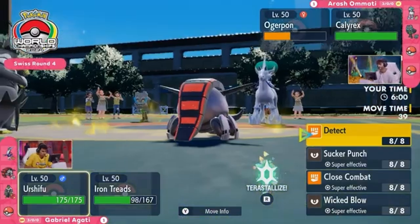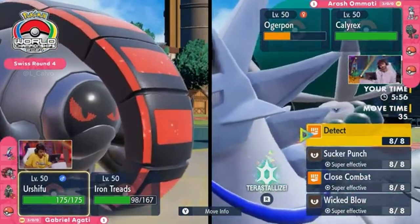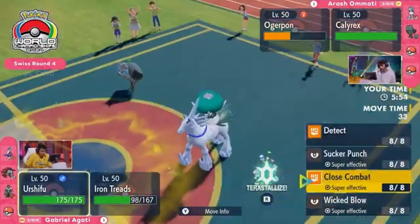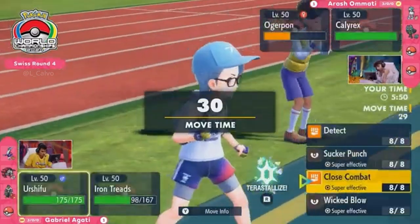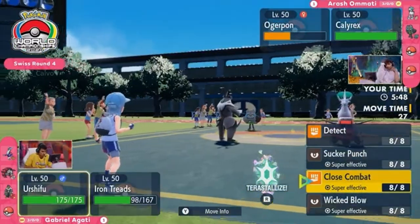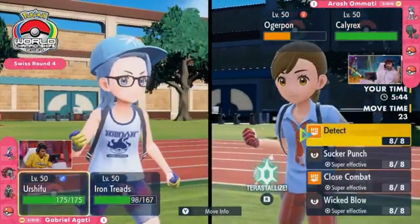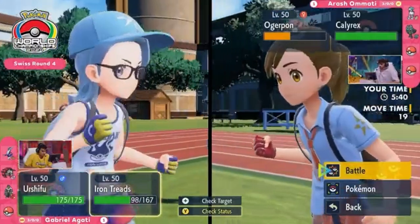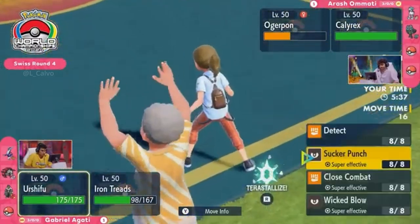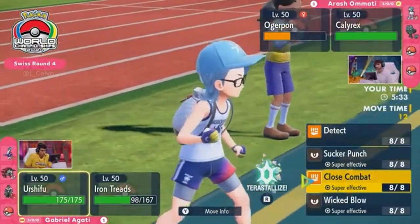Because of that, Ogre Pon's still not in that bad of a spot. If Rock Slides connect from here on out it could be fine, especially with Urshifu coming in — you do have Sucker Punch which is a priority move, so you have to be a little careful. Being faster because of the ability is a big deal — the turnover will be a little awkward. If Iron Treads knocks out Ogre Pon, even with Follow Me, Urshifu would be able to take a swing at Calyrex, and even if it's terastallized to improve the matchup, that's still a lot of damage on a critical Pokémon.